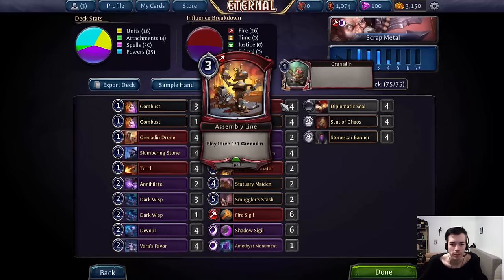Assembly Line is the second best unit producer in the deck after Grenade and Drone. We get one more body but have to pay three times the power cost, so it's a worse rate — but still three bodies for one card is really good.